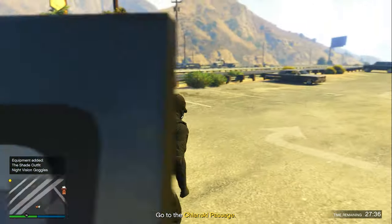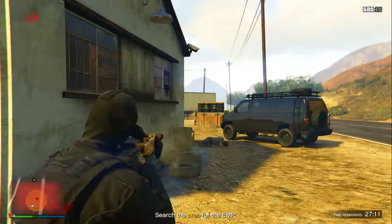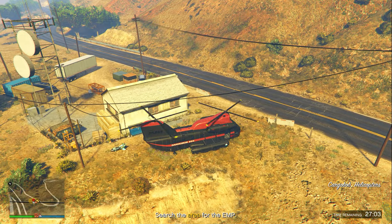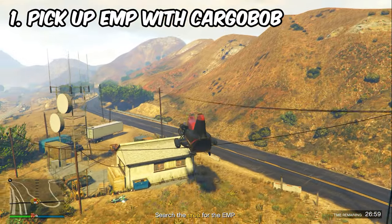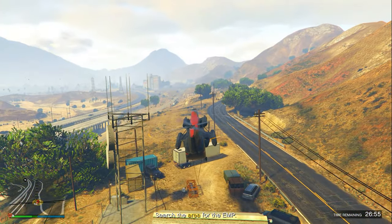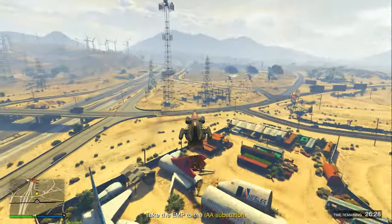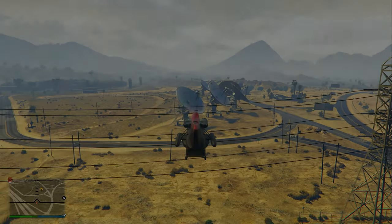Get back in your vehicle and head to the next location, which shouldn't be too far. Inside that location should be a Cargo Bob. Get inside the Cargo Bob, fly it up into the air, and pick up an EMP in that same area using your hook. Once you pick up the EMP, head over to the IAA substation and drop it off there.